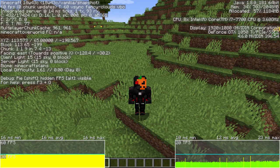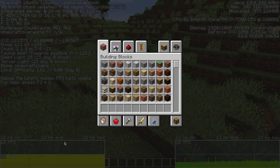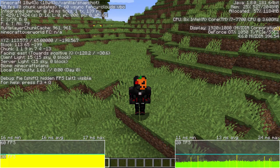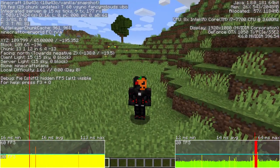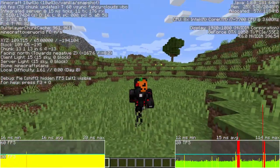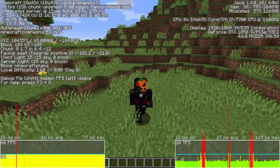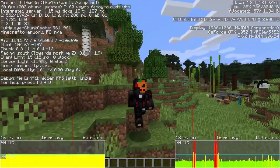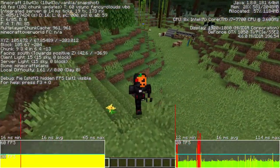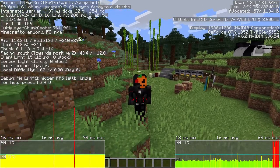Another thing they added here: a minimum, average, and max stat to help find stutters, which is pretty cool. As you can see, we can see the lag spikes when walking around a little bit. So that is basically the new stuff in the F3+Alt screen, and it's actually pretty cool.